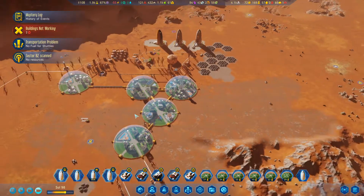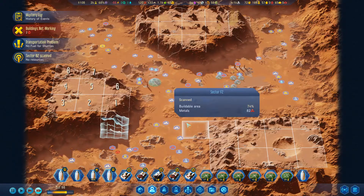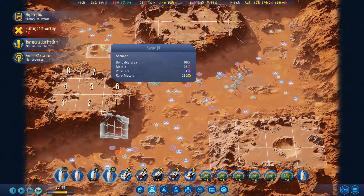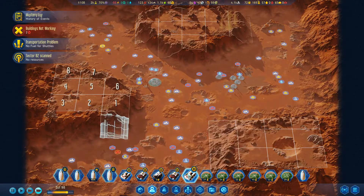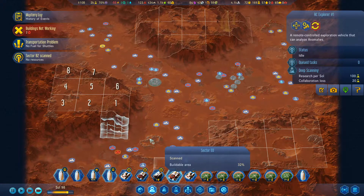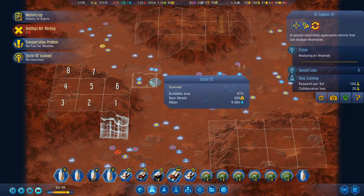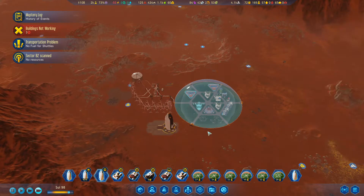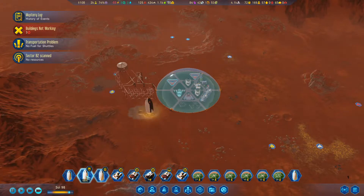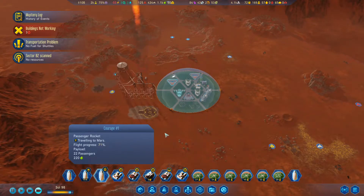Let's scan a few more sectors. There's a research bonus - let's go and investigate that anomaly. Send our explorer. It has been useful having two explorers, because there have been two anomalies at times. Send this rocket off back to Earth - it's ready to roll. Off you go. Just in time, actually, to welcome in our new passenger rocket of flawed people in the megadome - that's 72% of the way here.